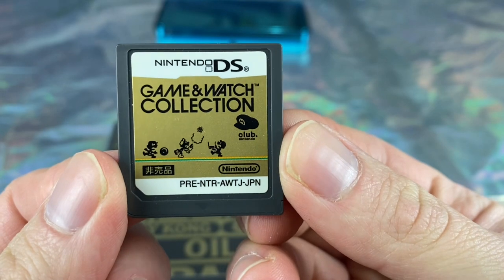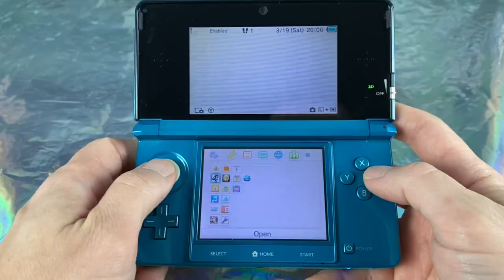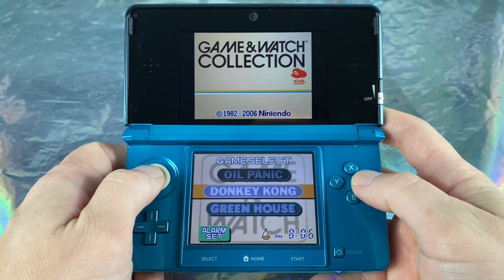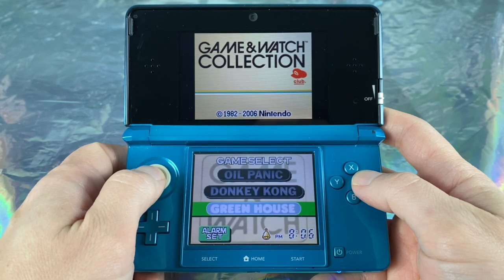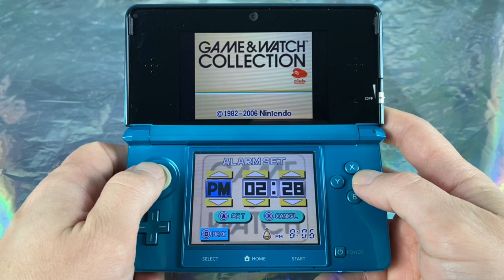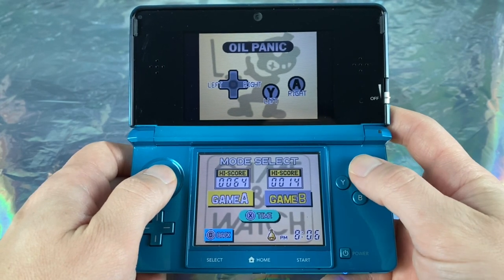I have a Japanese version of the game, but it still works on my DS. When you first load it up, you have a selection of three games that you can scroll through. At the bottom there's an alarm set, and if you're hard up and don't have anything else, you could use your Nintendo DS as an alarm clock. But getting out of that, let's take a look at the first game, Oil Panic.